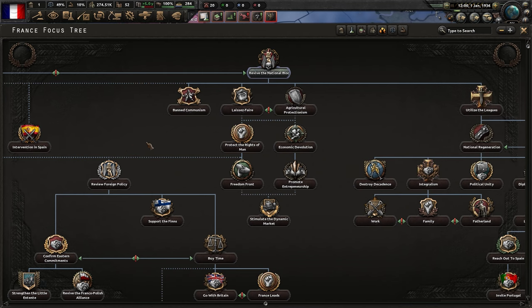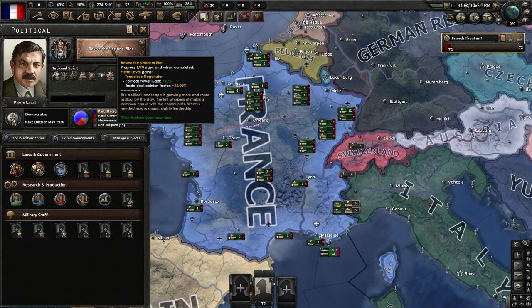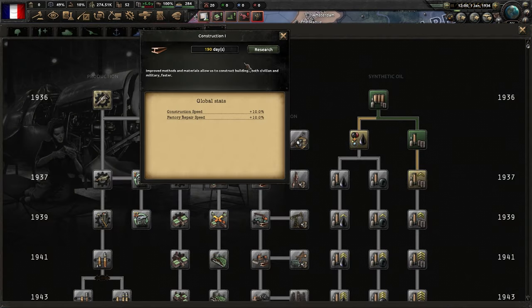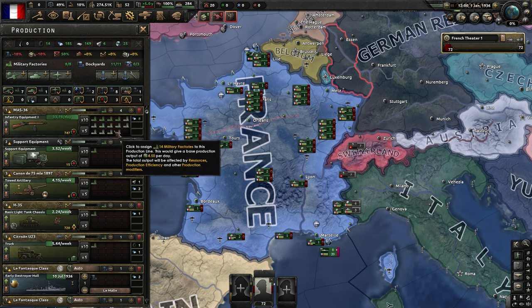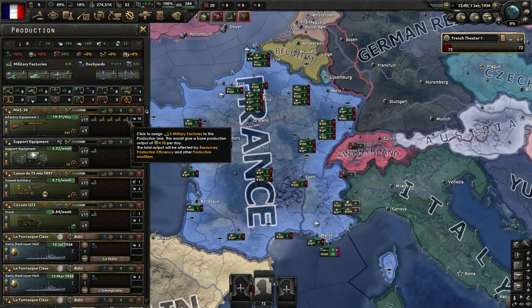The first thing I'm going to go for is Revive the National Block. It's going to give us some additional political power and some trade deal opinion factor. That's not really super helpful, but for the duration that we have Pierre, this is going to help with that political power gain and get us going a little quicker because we need political power. As for research, let's pick up the basics: machine tools, construction, and of course the tech. For factories, we can just put them on guns for now - going to need a lot of guns. We can stop producing the tanks - when we get tanks, we're going to use different tanks.